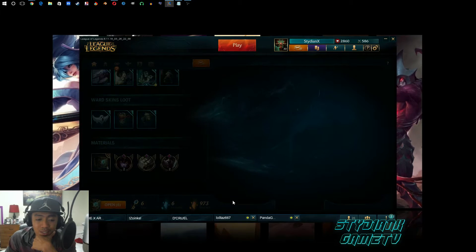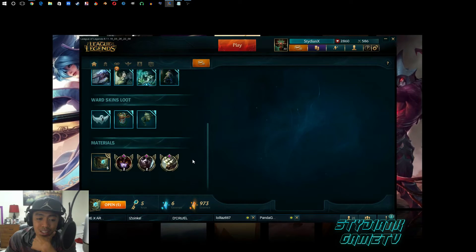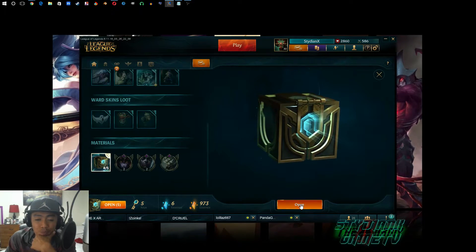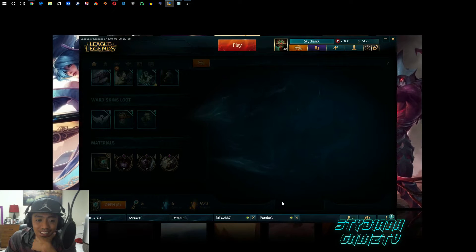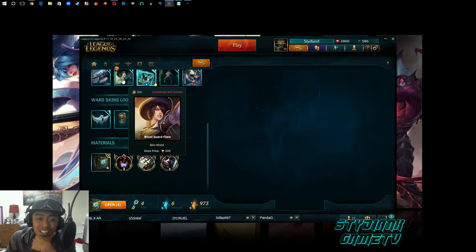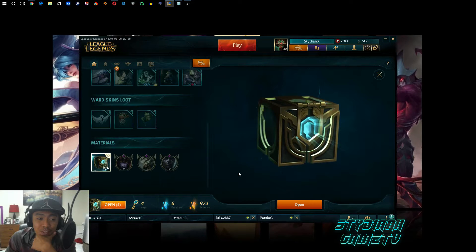Champion shard - I got Rammus already so I'm gonna turn that into blue because I need that to get mastery on Shyvana. Let's open this one: Surprise Party Fiddlesticks - now that's a legendary skin shard! I'm getting a lot of legendary skin shards but I don't know if I can use them. What's gonna happen is I'm gonna be forced to load up again so I can get the rest of the shards. I don't even know how many shards I need.